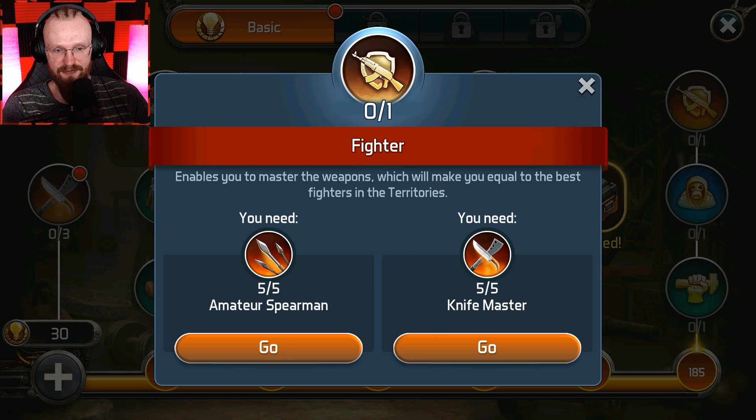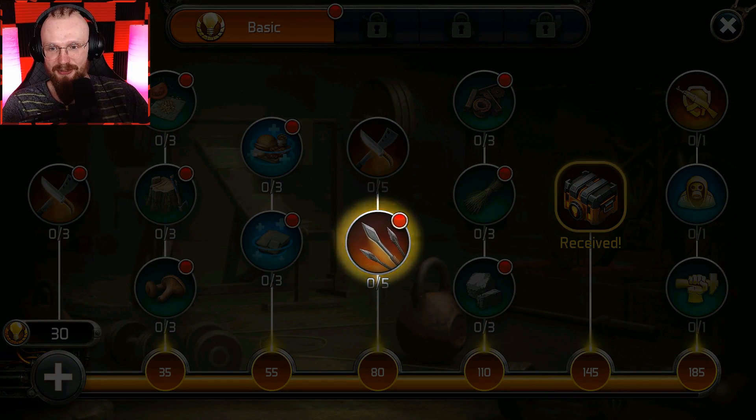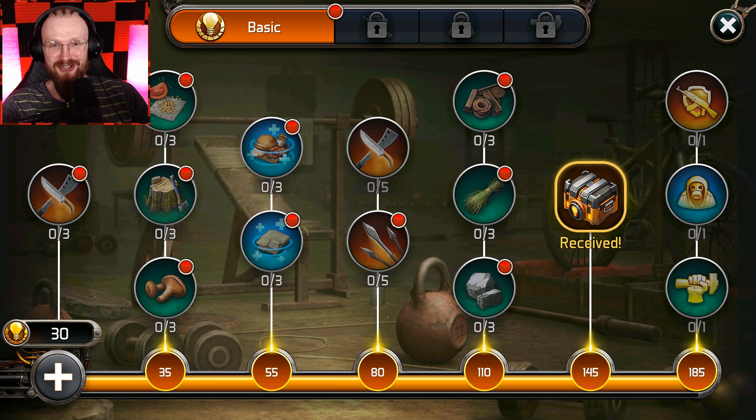So now I'm gonna try to learn this fighter skill. You need a spearman or knife master — I don't know what's the difference, so I'm gonna go for the spearman. Okay, so I get it now. In order to get this, we either have to level up. So that's what I'm just trying to say here.